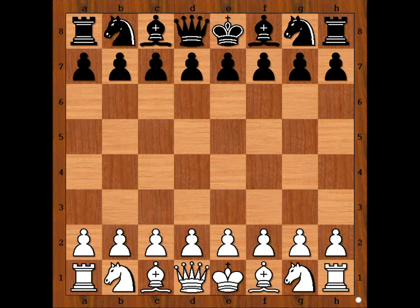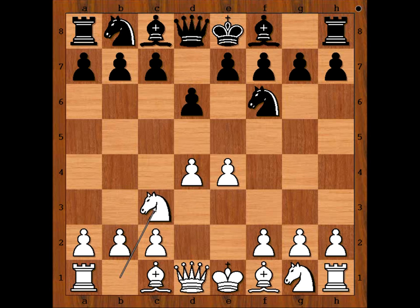Mikhail Tal had white pieces and he started with E4. Pateris Campanus played D6, D4, Nf6, Nc3, G6 — the Pirc Defense.